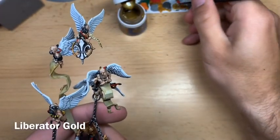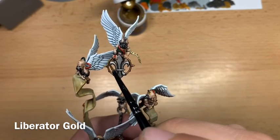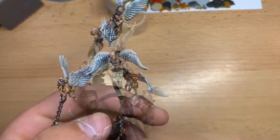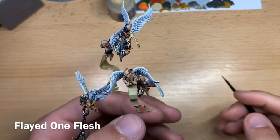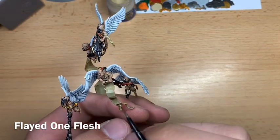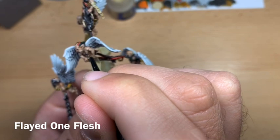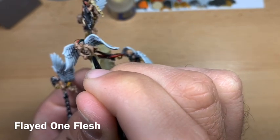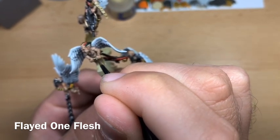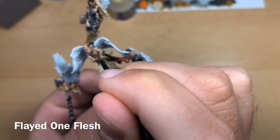Next, highlight all of the gold with Liberator Gold — hit all the edges. With all metallics based, shaded, and highlighted, do the flesh highlight before the lenses. Using Flayed One Flesh, go around each cherub and pick the absolute raised edges of the muscles and faces, highlighting all the areas where you expect the light to catch on the skin.